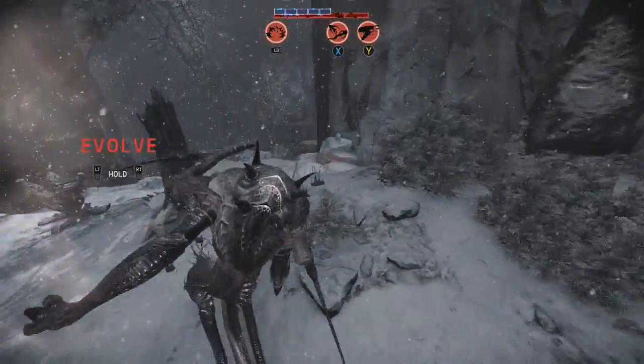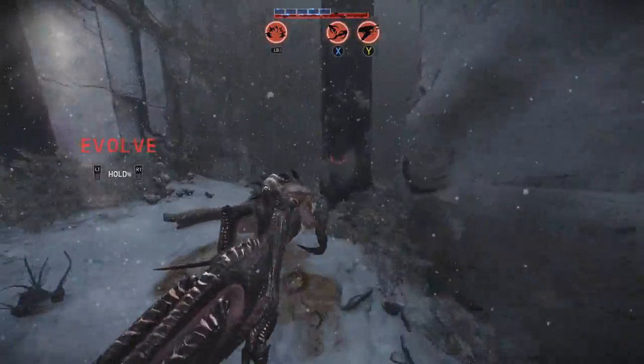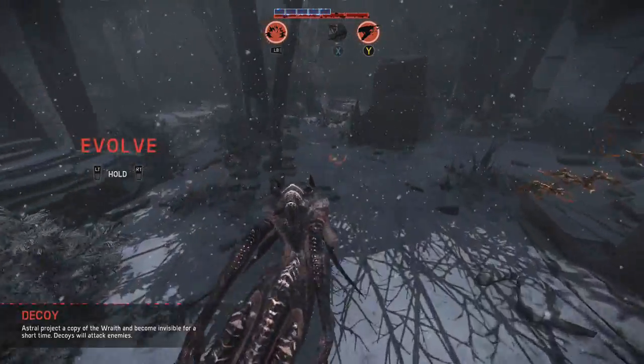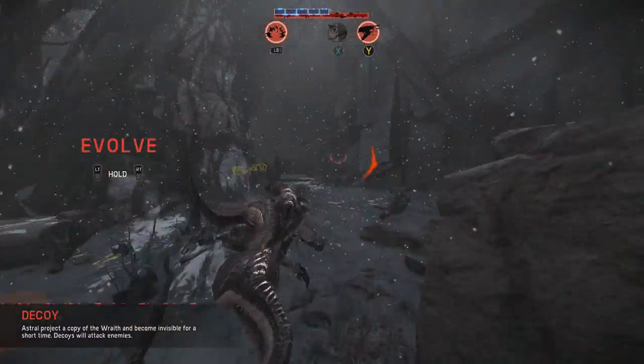Here we go — as soon as I get the ability to evolve, that's when the hunters decide to show up. I'm gonna give them a little decoy to fight and then I'm gonna make my escape. Yeah, see, they fell for it too. Dumb hunters. They didn't fall for it for long, though — let me go ahead and warp out of here before Griffin drops down that mobile arena.